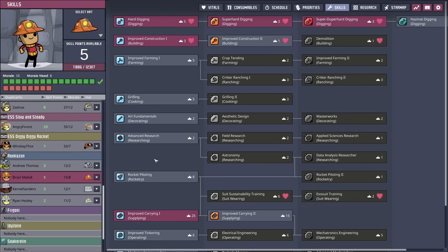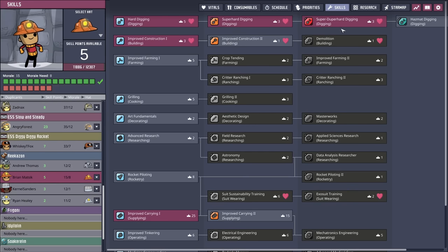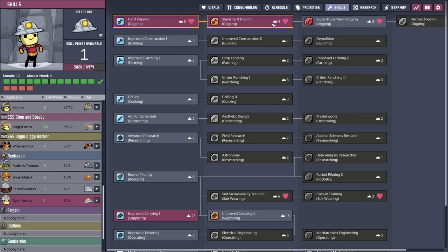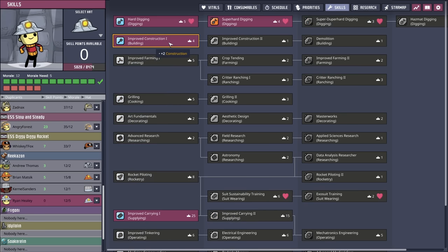In order to help digging go a little bit quicker over here on Rikazon, we've taken Brian and put them into super duper hard digging. Now that they have the great hall back, they're hovering between 12 and 15 morale — not bad, but not exactly where we want them to be. This will give us the opportunity to take these duplicants and put them into some additional skills. We had two points with Ryan Healy, so we're going to take one and put them in super hard digging and one into improved construction, that way they can build ladders a little bit more quickly.